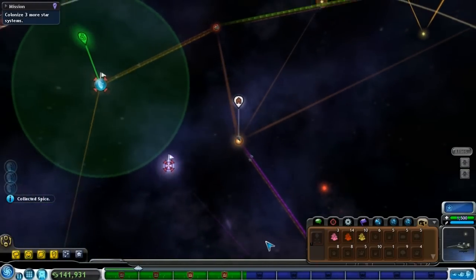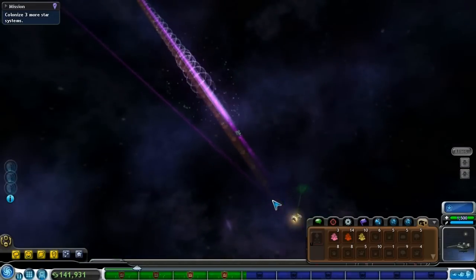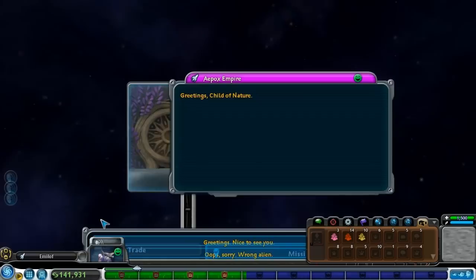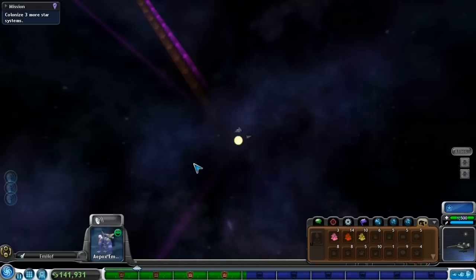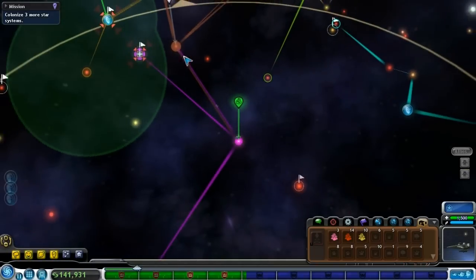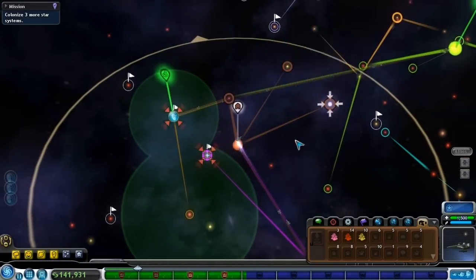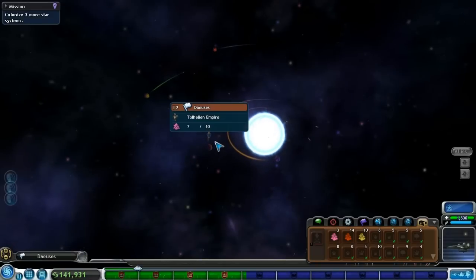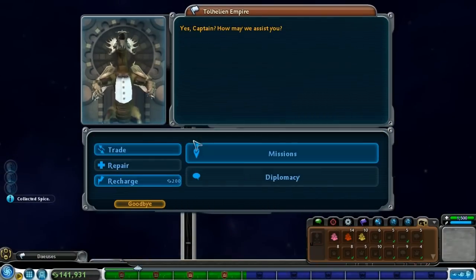They're in combat now. Let's see if I can sell the spice to these guys — they should be the same species so it shouldn't matter. Oh shoot, I've lost my main pink spice supplier, but that's fine. I'm sure that'll come up again. Man, they're producing it really fast.